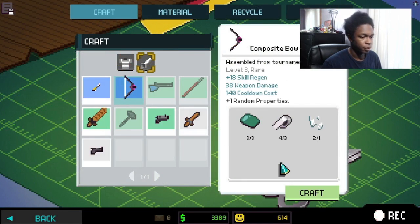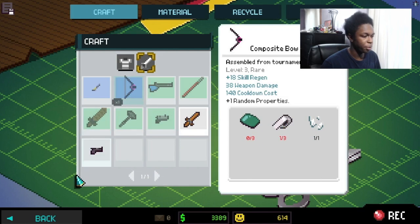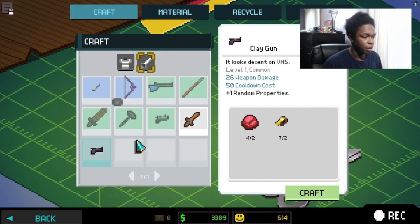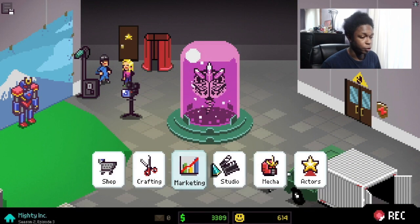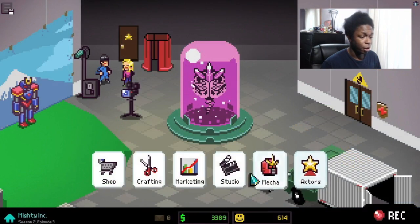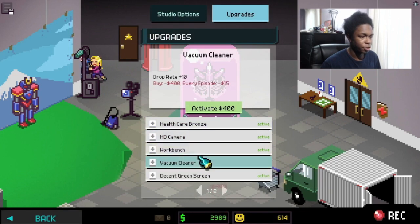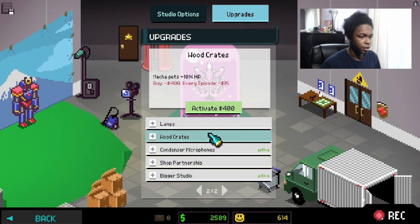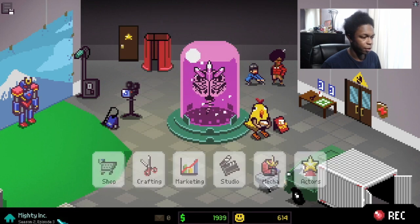I need more long range stuff because right now we've only got Jace as our long range specialist, so that way she'll be able to reach further away enemies. I've got enough for the clay gun too. For the studio, let's activate the workbench, activate the vacuum cleaner, and do the shop partnership — instead of worrying about so much other stuff.